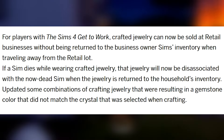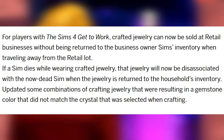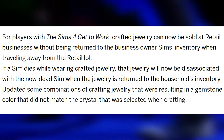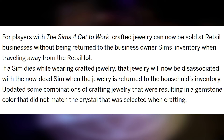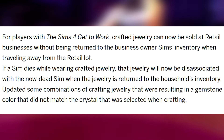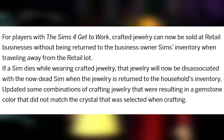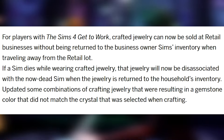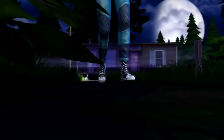For players with Get to Work, crafted jewelry can now be sold at retail businesses without being returned to the business owner's Sim's inventory when traveling away from the retail lot. If a Sim dies while wearing crafted jewelry, that jewelry will now be disassociated with the now-dead Sim when the jewelry is returned to the household's inventory. They also updated some combinations of crafting jewelry that were resulting in a gemstone color that did not match the crystal selected during crafting.